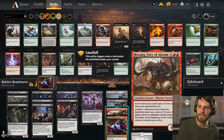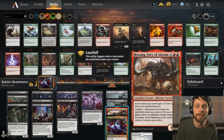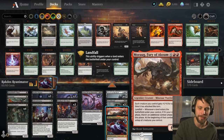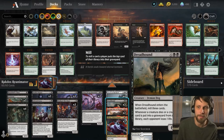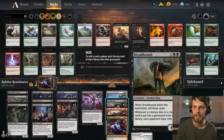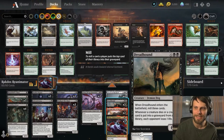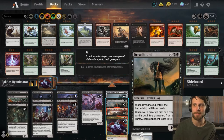We already talked about Morog — basically this ensures you get as much damage in as possible by giving you extra attack phases with that landfall trigger, and each creature gets +1/+0 for each time it attacks that turn. You can really do some damage there. Dreadhound is the last card — it's a 6/6 for six. When it enters the battlefield, you mill three cards, and whenever a creature dies or a creature card is put into a graveyard from any deck, each opponent loses one life. As we mill, we can deal a little bit of damage. It's also a nice pickup for Olivia when you attack in. This is a card I didn't even know existed, so it's kind of cool to see something brand new in a deck like this.